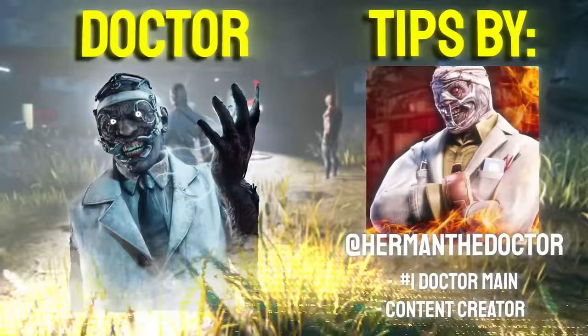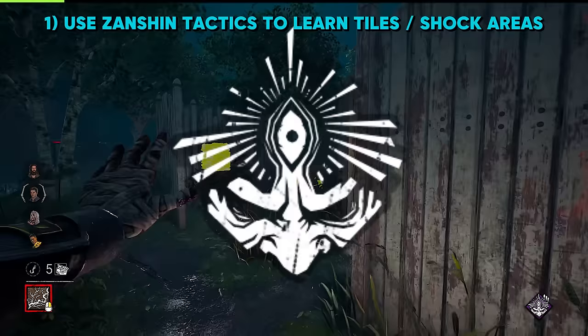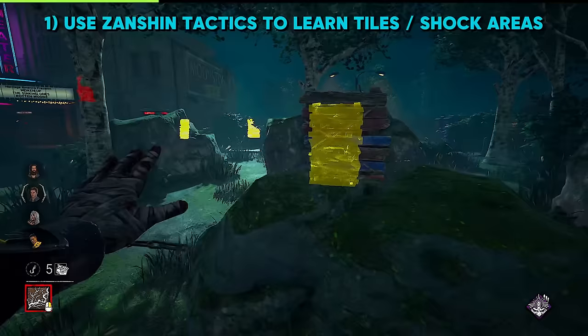Doctor by Herman the Doctor. When you're first starting out with Doctor, it's good to use Zanshin Tactics, a perk for the Oni. Not only is this good for learning the tiles and seeing how they're built, but you can also see what's in front of you. You can react better with a well-timed shock to prevent window vaults and pallet drops.